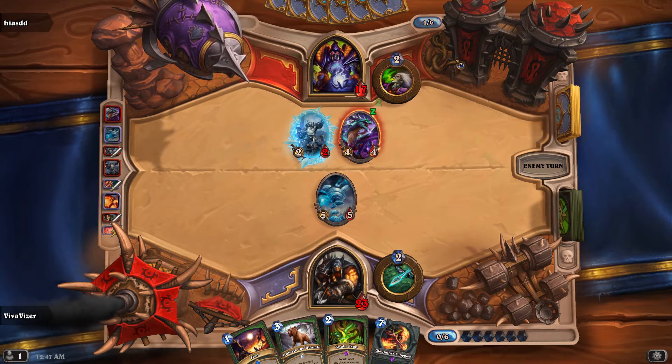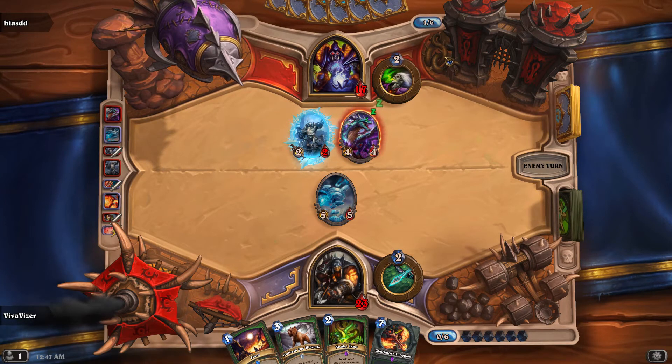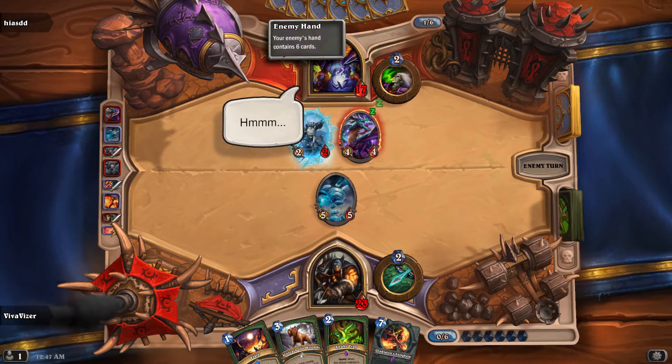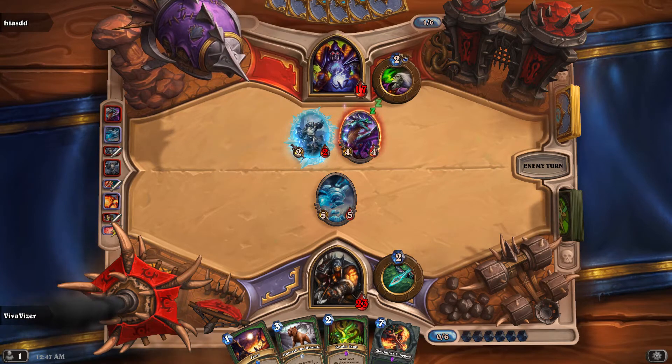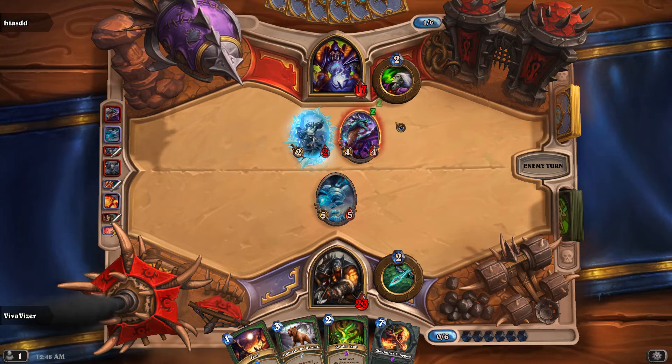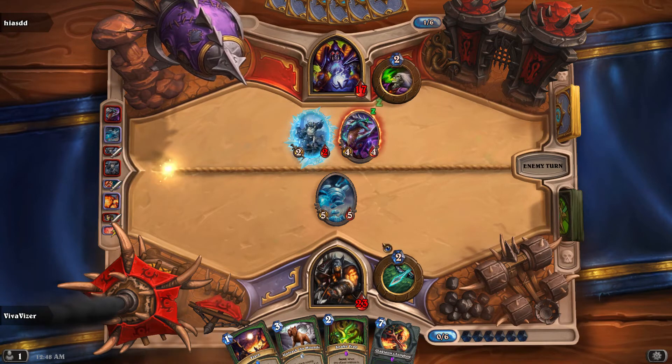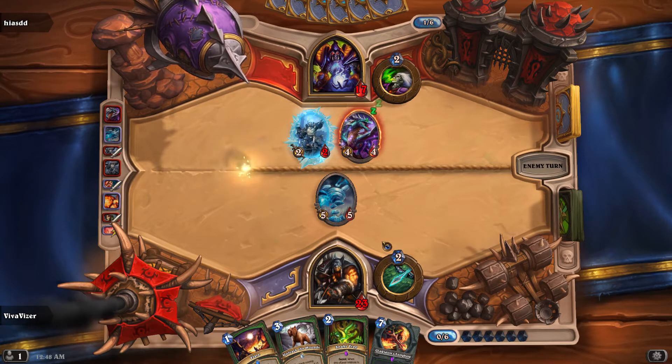What is he waiting for? Who had the coin — did I have the coin or did he have the coin? Did he use the coin? I don't remember. That's a little worrisome — he may have a coin in his hand. Because otherwise I don't see why he had so many cards. He didn't draw any cards and he hasn't used his hero. What is this guy waiting for? Did he go AFK?